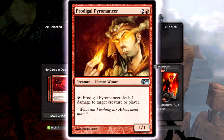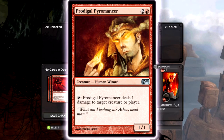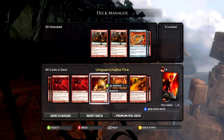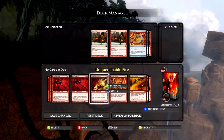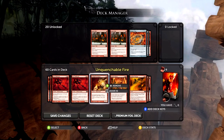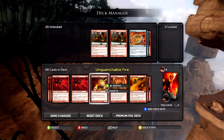Prodigal Pyromancer is pretty interesting because if you're playing against a deck that has a lot of one-toughness creatures they want to survive — like Machinations with Steal Overseer or Gelectrode — once you get this card out, there's really nothing they can do. They have to deal with this card before they really get going. So it's outstanding.